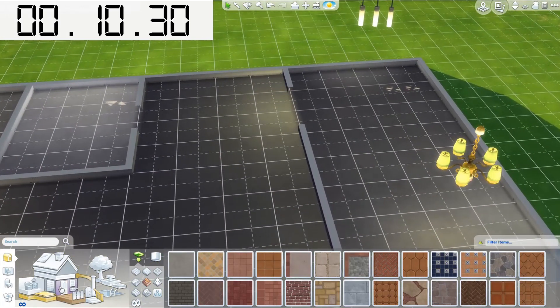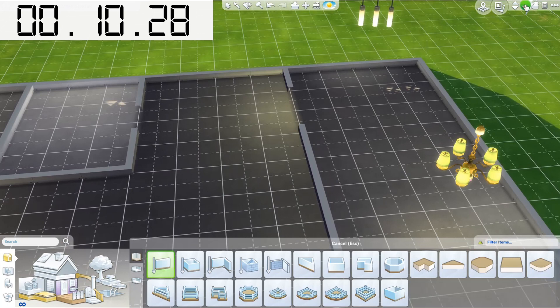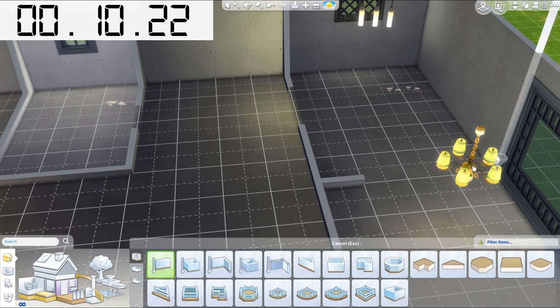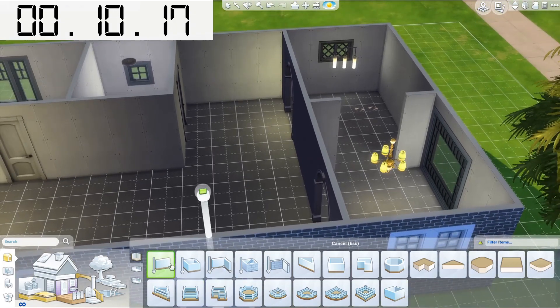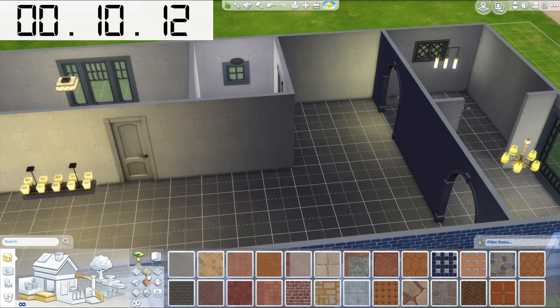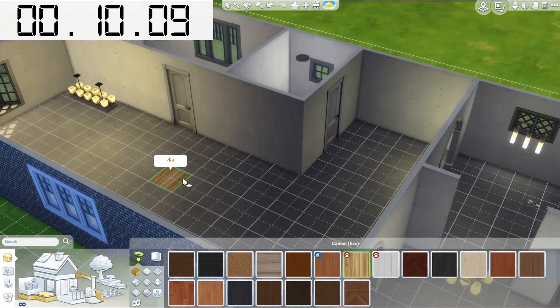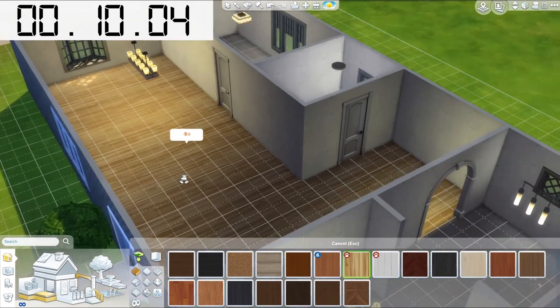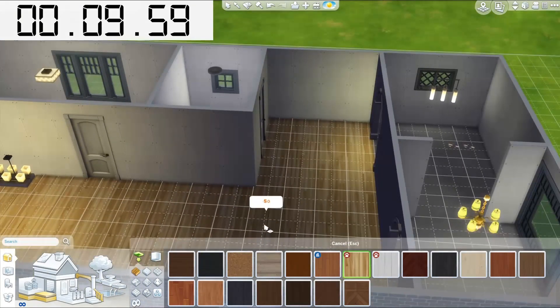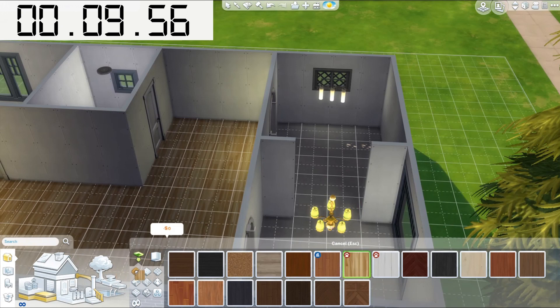Oh shoot, before I do anything else, I forgot that I want to separate the kitchen area from the dining room — okay, that looks fine. Now all the walls are down, so back to the flooring. I wanted hardwood in the living room. Wow, that's actually a lot bigger of a living room than I wanted it to be, but that's okay. Just got more space to work with — better to be too big than too small.